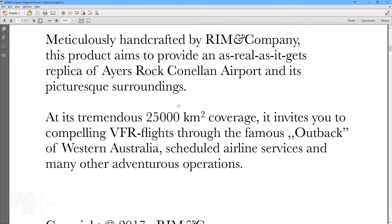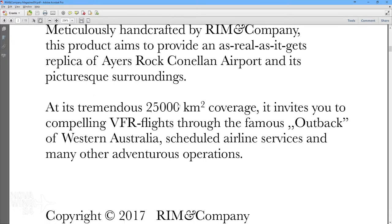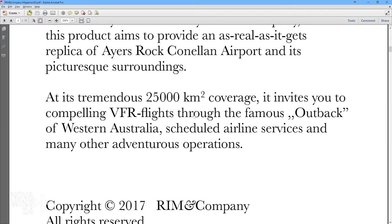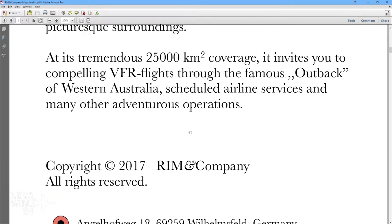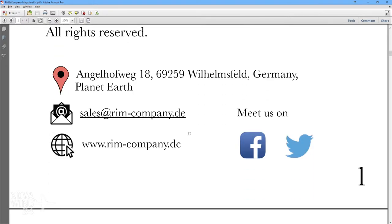There's a small alarm bell in the product blurb - it refers to 'compelling VFR flights throughout the famous Outback of Western Australia.' The Outback is the central part of Australia - it's not just part of Western Australia - and the airport itself is located in the Northern Territory, not Western Australia. So just a small thing, but that's where a little alarm bell started ringing for me.